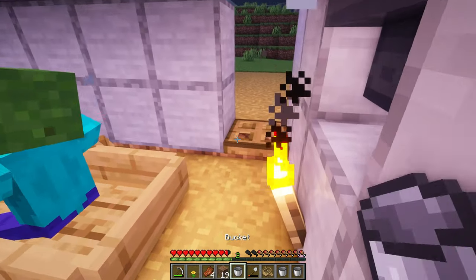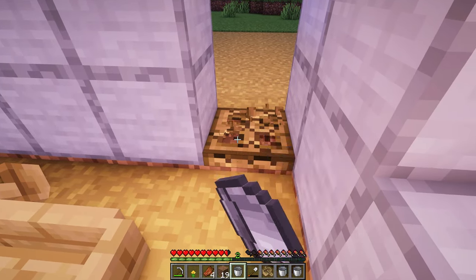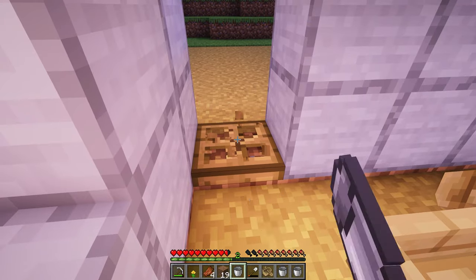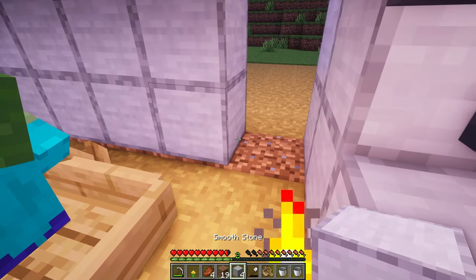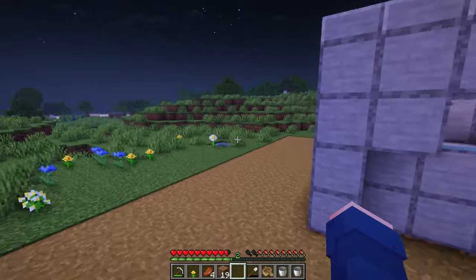After the zombie loses track, he should walk towards the boat and get stuck. Once he's stuck, break the trapdoors and replace the blocks you broke before. And the farm is finished.